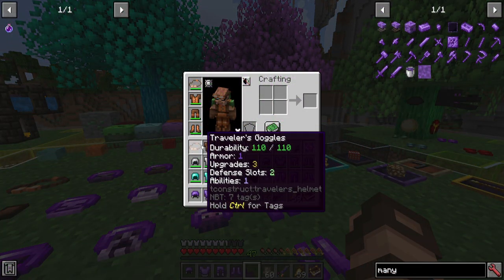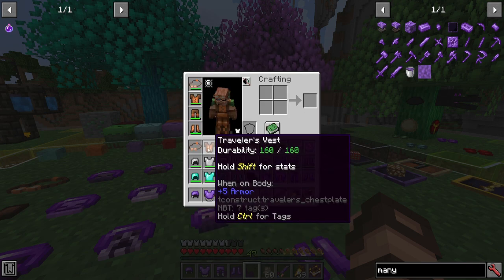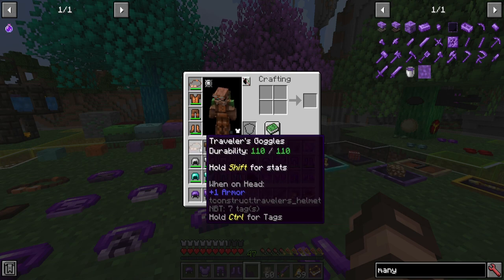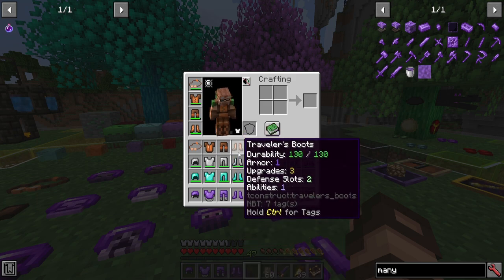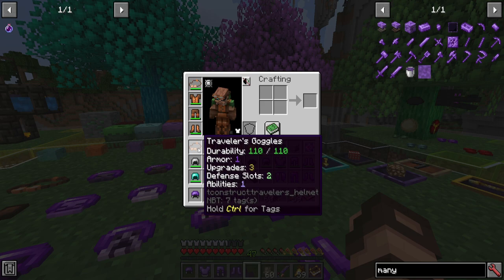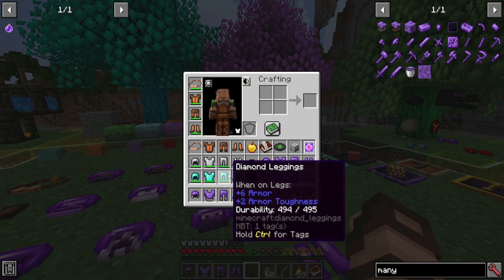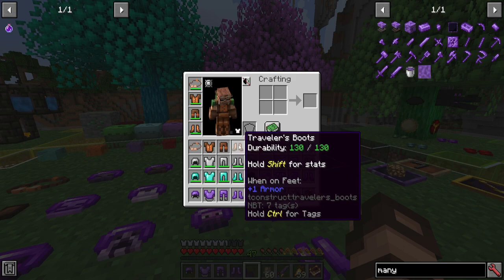Your base set starts off really basic — made with just some leather and some copper for the different parts and pieces, except the goggles, which come with a little bit of glass pane. If you want to repair these, it just costs a little bit of copper, which is relatively easy to come by. So it's a great set to start with, and I actually recommend it over iron, because its durability may seem low but it can be enhanced very easily, especially if you find some early-game diamonds. Instead of making a diamond set, you can just strap them onto your traveler's set and increase the durability a considerable amount, as well as its ability to defend you.